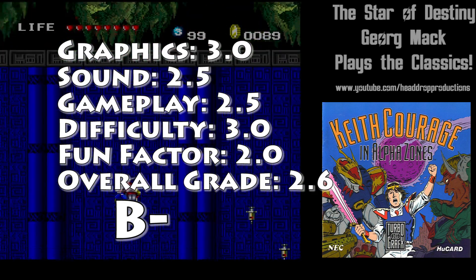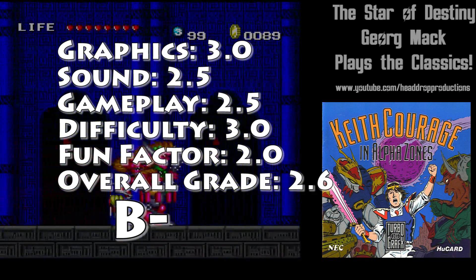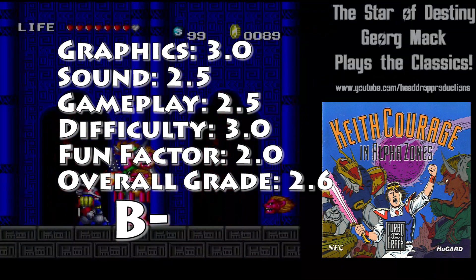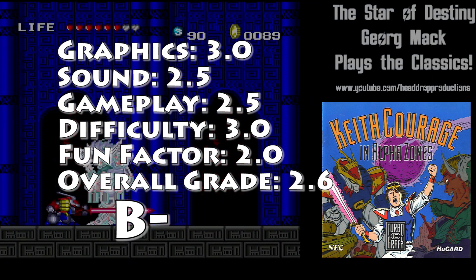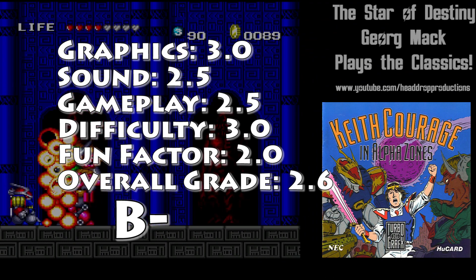Overall, Keith Courage in Alpha Zones earns a 2.6 and gets a B-. It's a good start to the TG-16 library — there's nothing great nor terrible on display here. Give it a shot. That's going to do it for me for today. Please make sure to like this video, let me know what you think of Keith Courage in Alpha Zones in the comments, and please subscribe to Headshot Productions here on YouTube, because we want you here for each and every video we release — because it is your destiny.